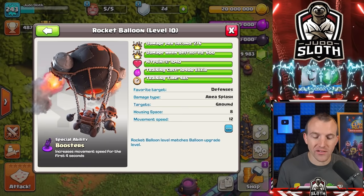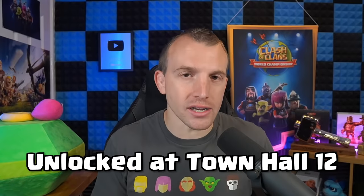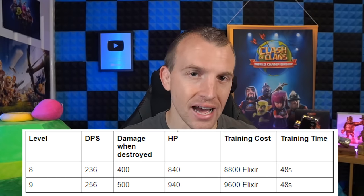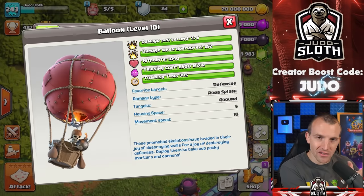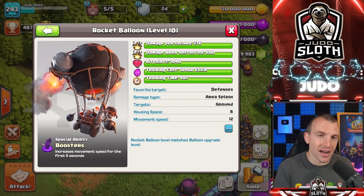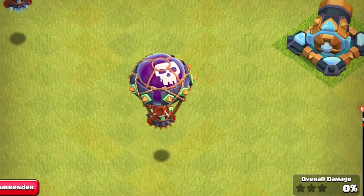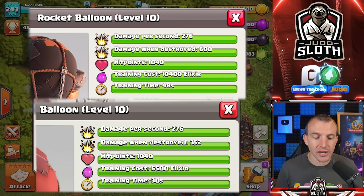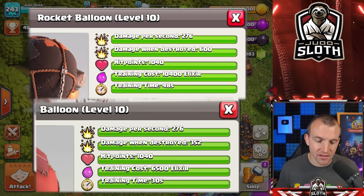This is what makes the troop special. It will be unlocked at Town Hall 12, and here are the stats for levels 8 and 9. Let's compare the stats to the regular balloon at the maximum level — level 10 — because yes, we are getting a new balloon level in the update. Damage per second and hit points are exactly the same.